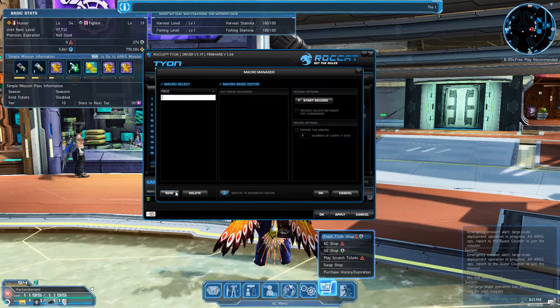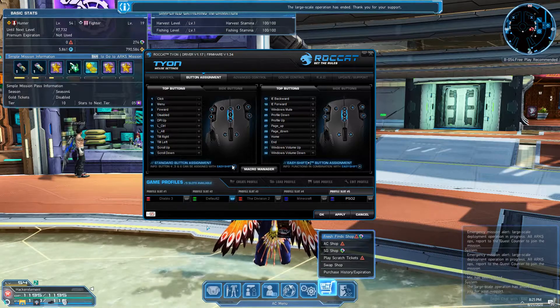Type in the name of your macro, then hit Start Record. Hit the keys that you would like to record, and then stop it. Hit okay, and then make sure to assign the macro.